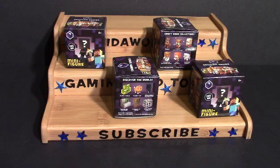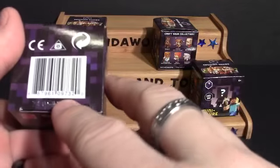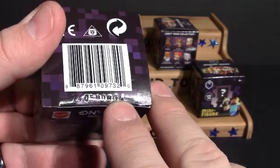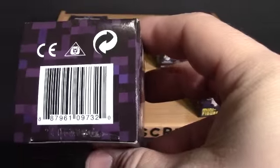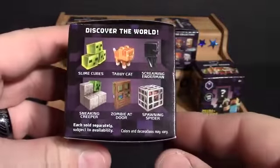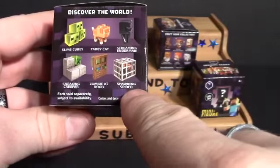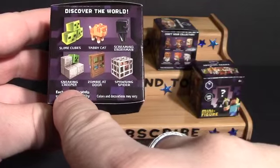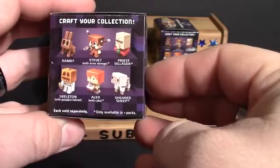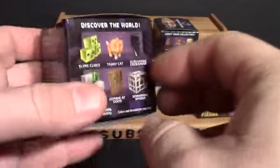Hello everyone, Earn the Worm here, and today I finally found some of the new Obsidian Series 4 of the Minecraft minifigures. I did get four different letters because they do have a code on them with a letter at the end, and I just picked up four different letters. Here are the different characters you can get — I really like that spawning spider, the sneaking creeper, and zombie at the door is pretty cool. I feel like every series they do gets a little better.